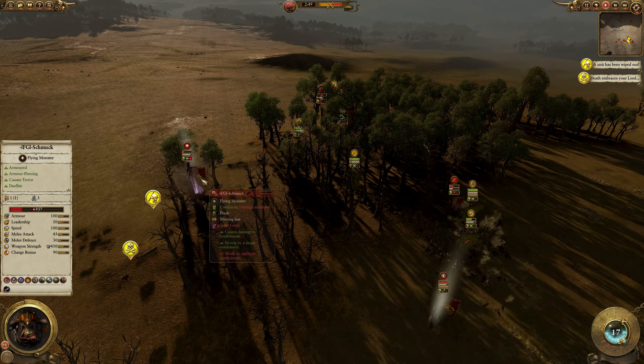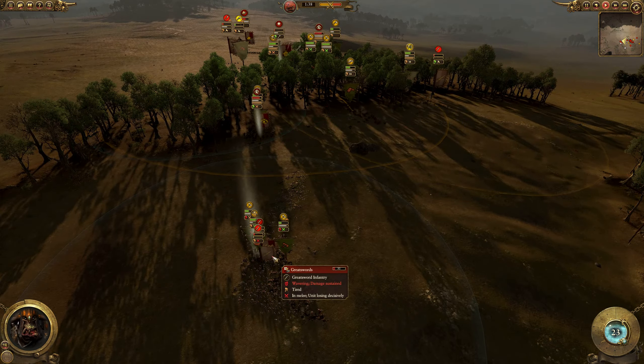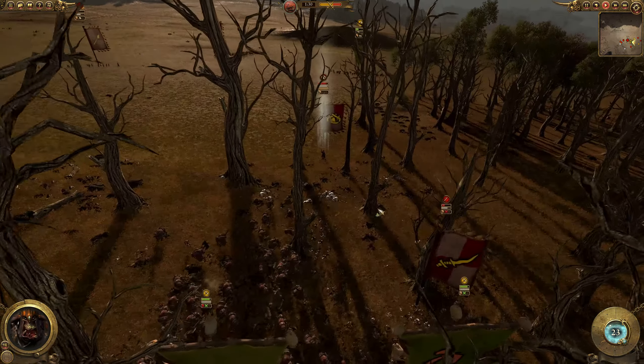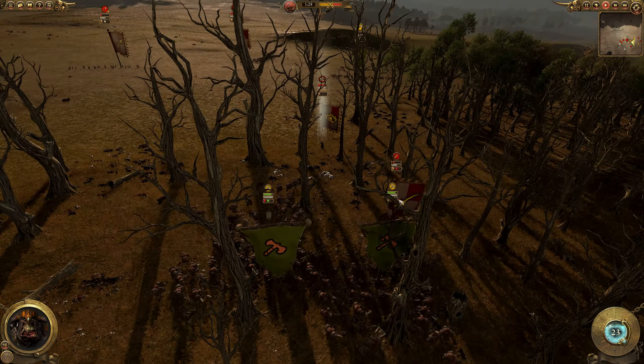Empire Knights chasing off the Orc Warboy Biggins, but really they should be supporting this fight — not chasing those units. Goblin Wolf Rider Archers targeting the Witch Hunters, and they can do a lot of damage because of the low armor on the Witch Hunter. The Savage Orcs are going to kill the Spearman. The Great Swords are not going to do too well against all these Black Orcs surrounding them. The Witch Hunter, though, is a problem.